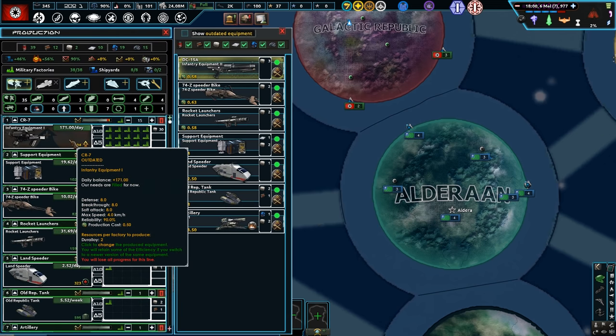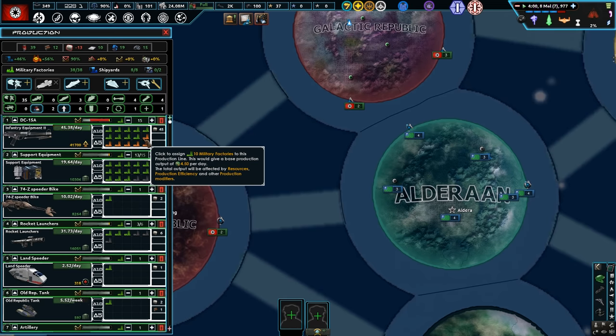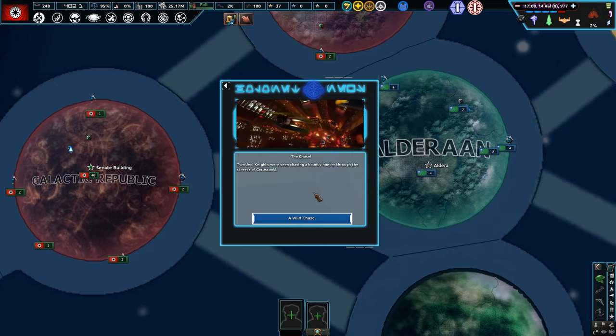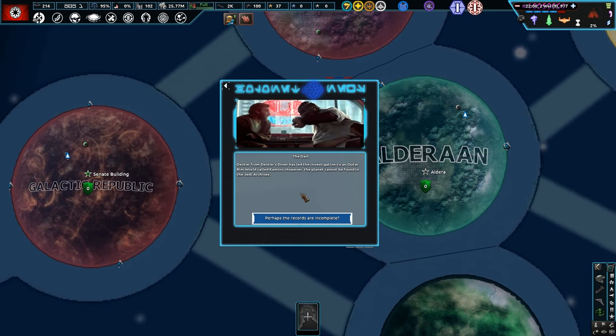DC-15A blaster rifles have been constructed — let's make a few of those now. Another assassination attempt on Padme Amidala on Naboo — that worm thing really creeped me out as a kid. A shocking development — the chase begins. Two Jedi Knights were seen chasing a bounty hunter through the streets of Coruscant — all those air highway lane streets.